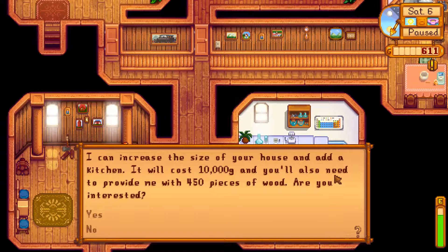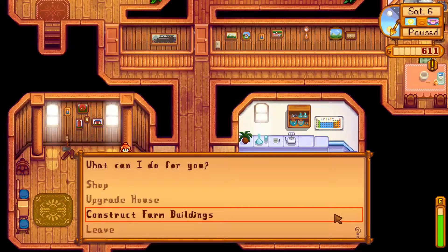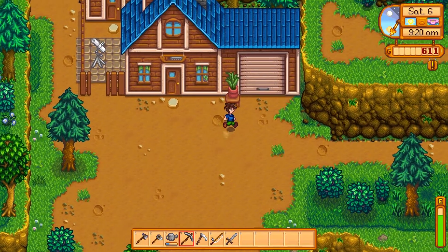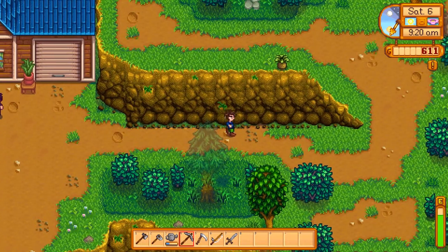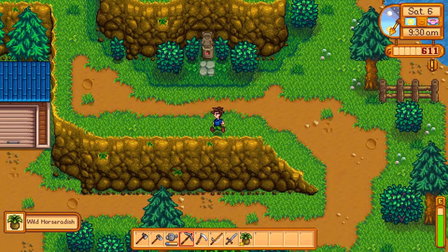Upgrade house. Whoa! No, thank you. Construct farm buildings. A coop? 4,000 bucks? Chromity. Extortion prices, that is. I'm not paying 4,000 bucks. What are you? Whatever you are, get it in my pack. Yoink. Wild horseradish. Cool.